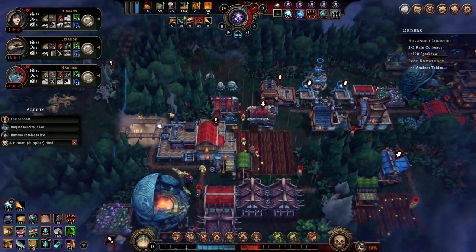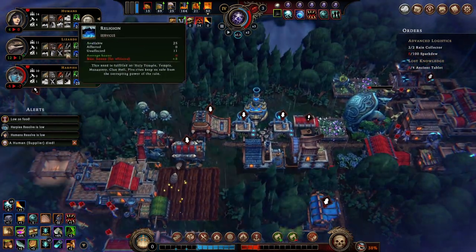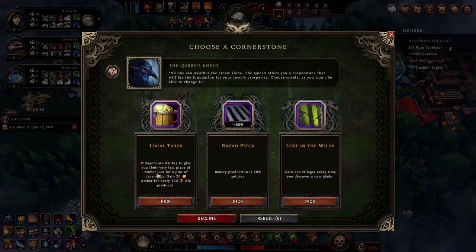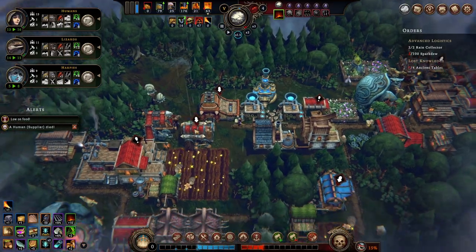I will have some harpies leave - that's not something I can control too much. Before we reorganize people, let's take a cornerstone. Bakery production is quicker - I'll take that. I think that's an easy one for me.